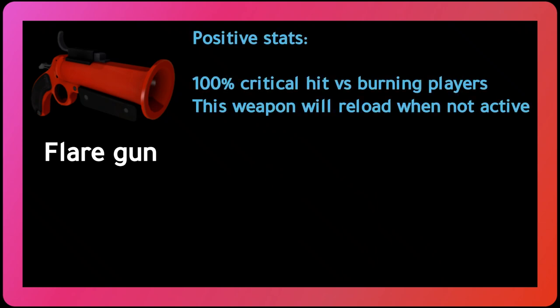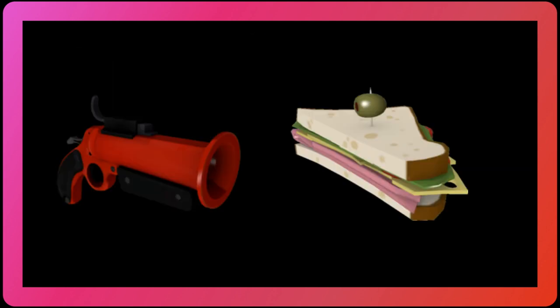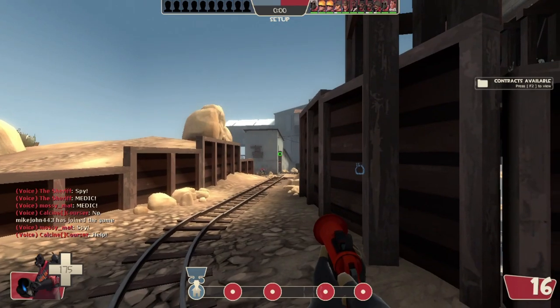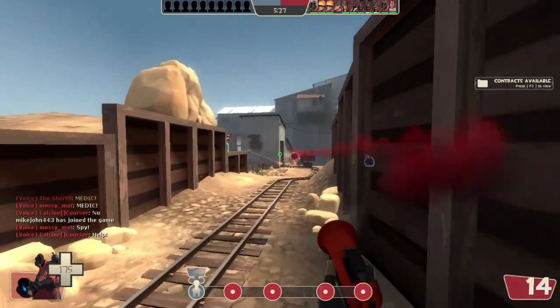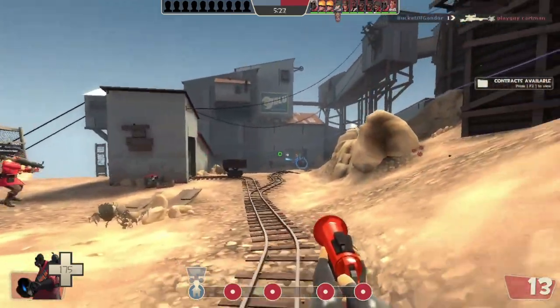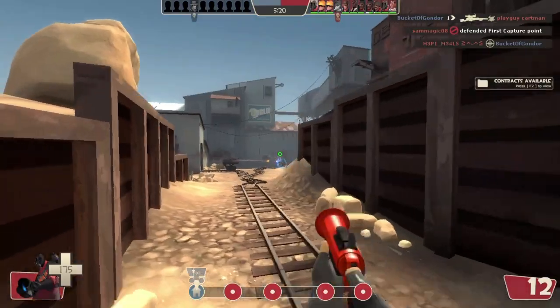Next, the secondary — the Flare Gun. The Flare Gun has a 100% critical chance versus a burning player, and this weapon will reload when not active. The Flare Gun and the Sandwich are secondaries that have other weapons with positive and negative stats based off of them, such as the Detonator and Banana. You trade off your shotgun for the Flare Gun, which does better range damage compared to the close-range shotgun. The Flare Gun takes more skill than the shotgun but allows you to do 90 damage at a farther range.